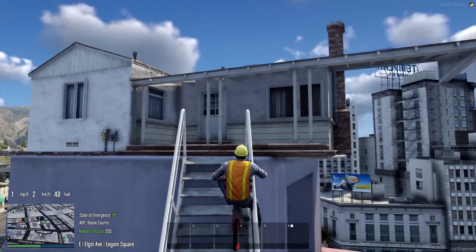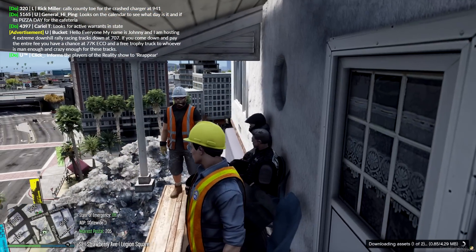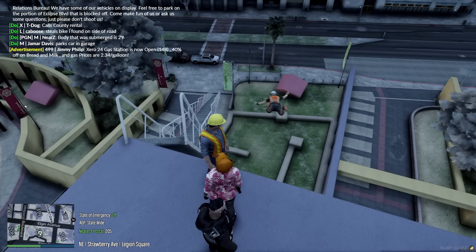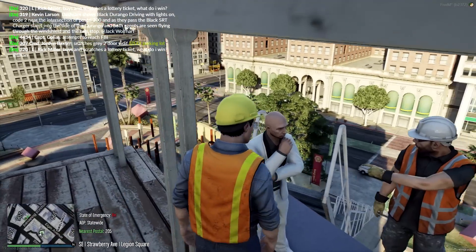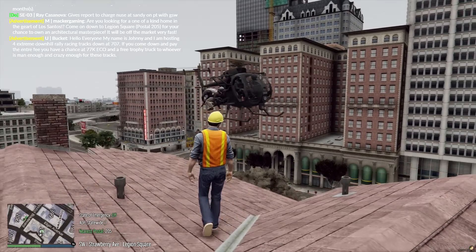Yo, what's up guys, welcome back to another episode of PGN. In today's video, Macker and I build another ridiculous house in the middle of Legion Square. Our goal for this episode, just like the previous one, was to get someone to purchase the house. This video took several days to record because we couldn't get the objects to spawn in, but here we are — the video is finally edited and now you can enjoy it.